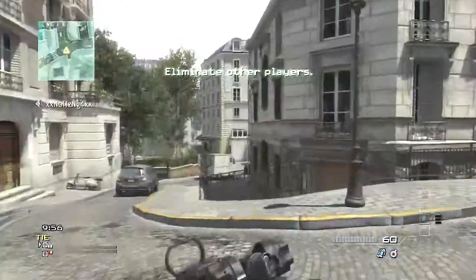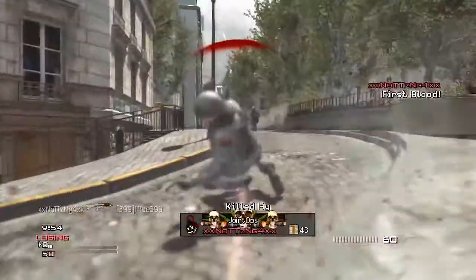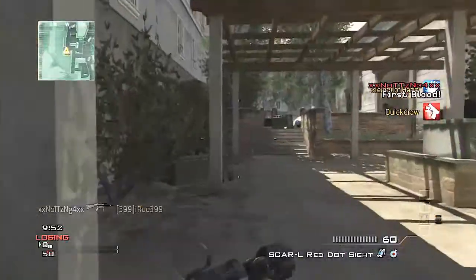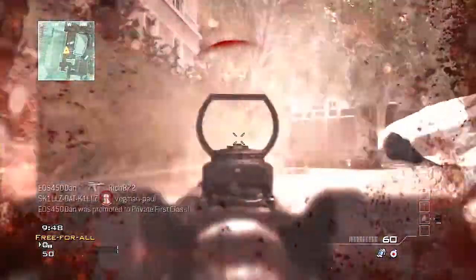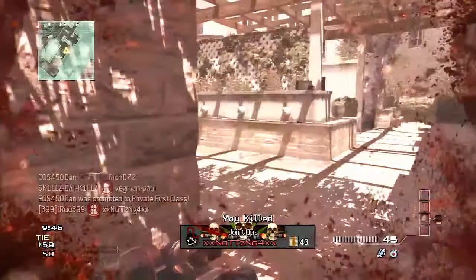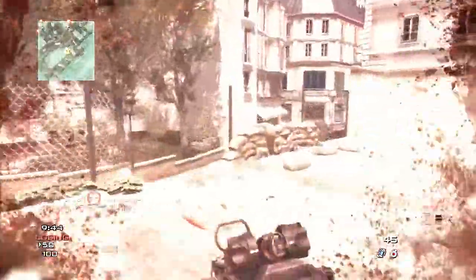Today we're going to be playing some free-for-all on Resistance, and the gun we're going to be using is the Scar-L with red dot sight. We're also going to be using Sleight of Hand, Quick Draw, and Marksman. Also, the weapon proficiency we're going to be using is Kick, I think.